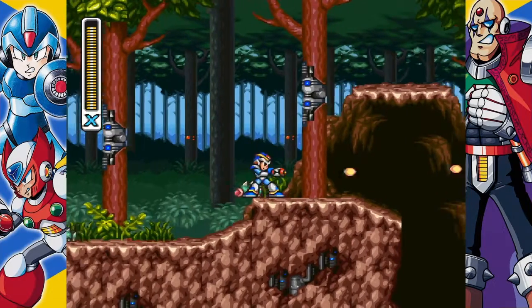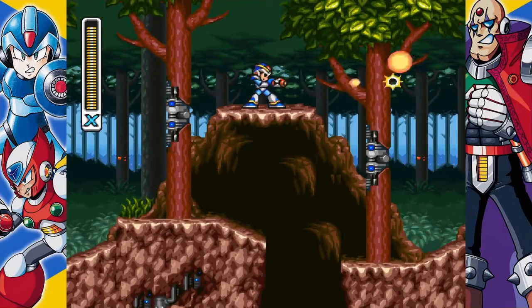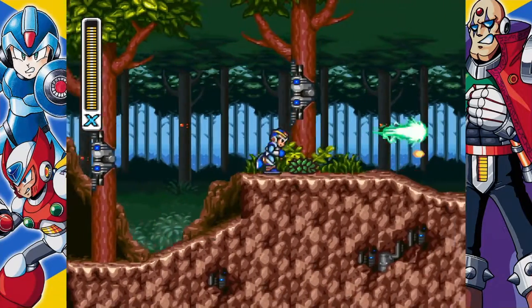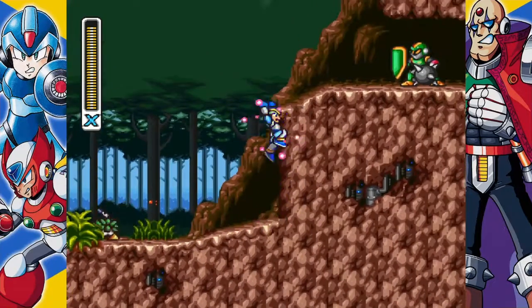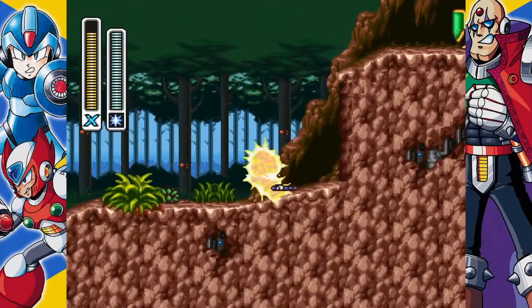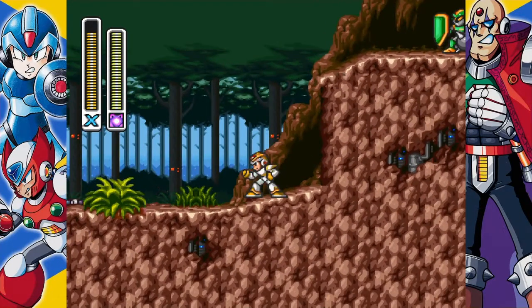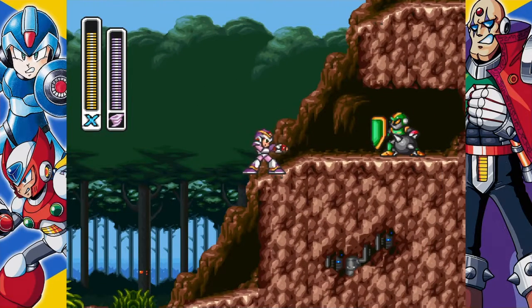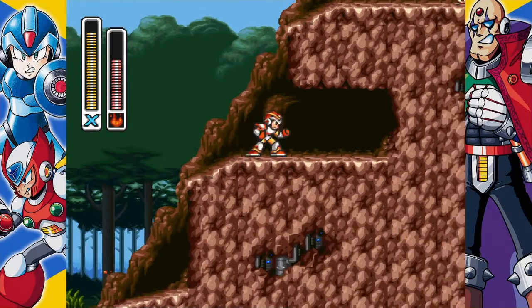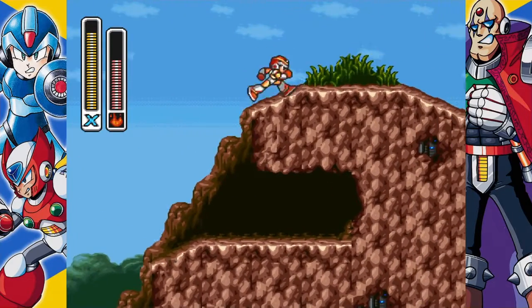You want to take out these bird robots quickly or they'll throw little caterpillar robots after you — they don't do a whole lot of damage but it's annoying. Now, Sniper Joe is really more of a Mace Joe here. You can plow straight through his armor if you hit him with Storm Eagle's weapon, and as always the fire wave is very effective. We got ourselves a 1-up there.